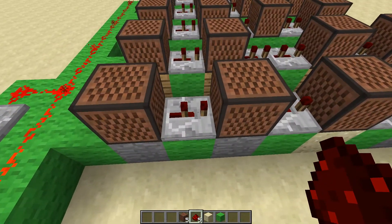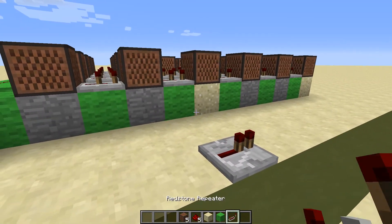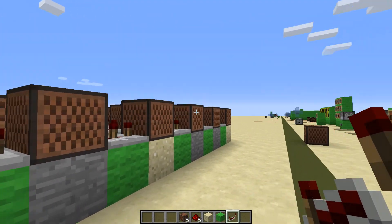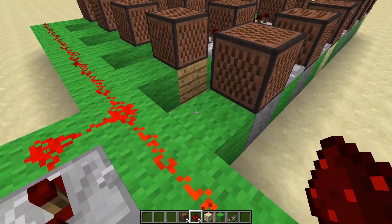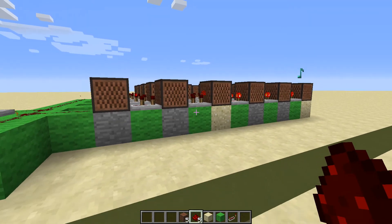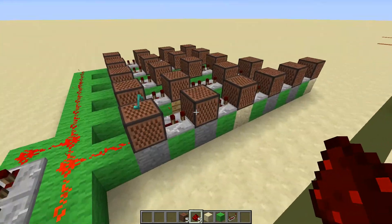I've got some redstone repeaters in between. We'll be learning more about redstone repeaters a little later in the series, but for now, it allows you to transfer the redstone signal along. Here we go — we've got one of these clock things pulsing away. Let's see what we get if we connect it up. As you can see, we get a drum-like rhythm from putting those note blocks in a line.